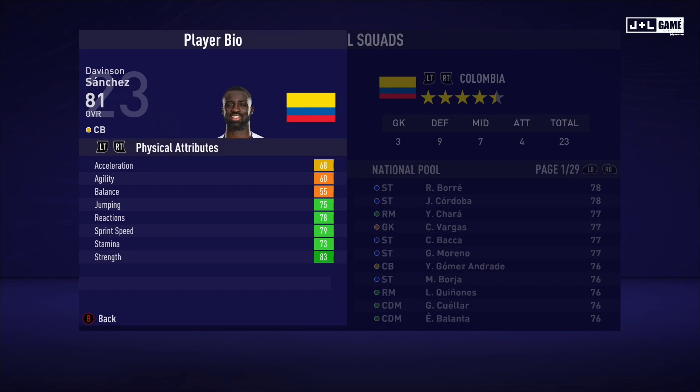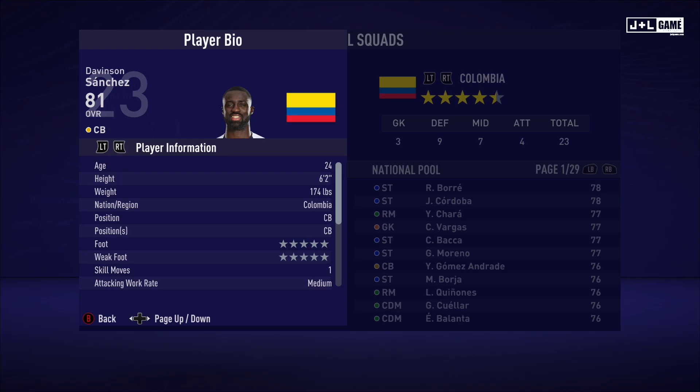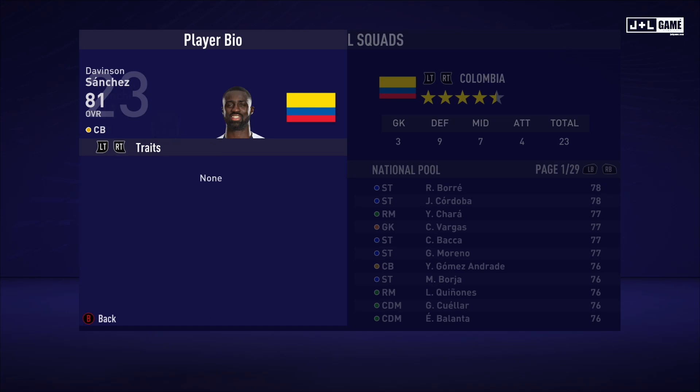Up next we have Davinson Sanchez. His physical attributes are pretty well rounded, mostly in the green. His mental attributes are pretty half and half, but more of them are green, so it's looking pretty promising. His skill attributes are a bit of a mixed bag — got a lot of green but also a lot of red and yellow. Here is his player information and his traits — no traits for Davinson.